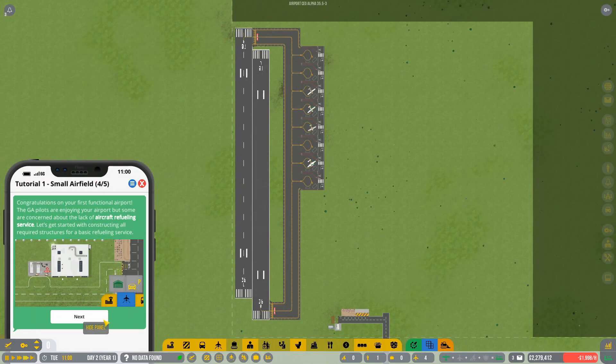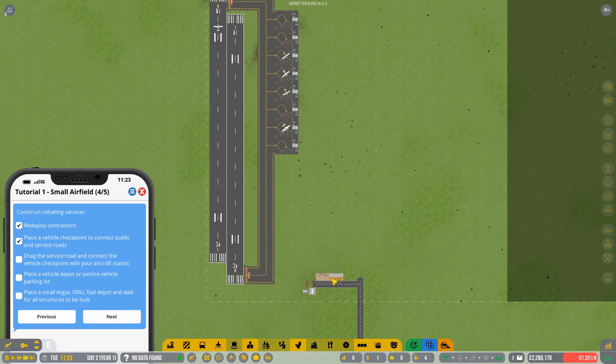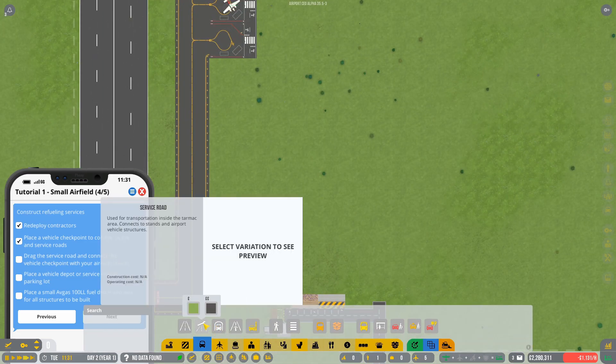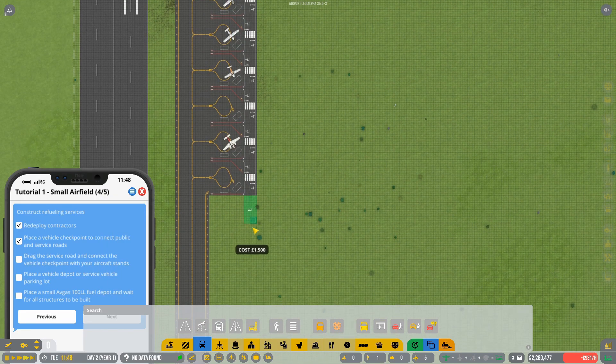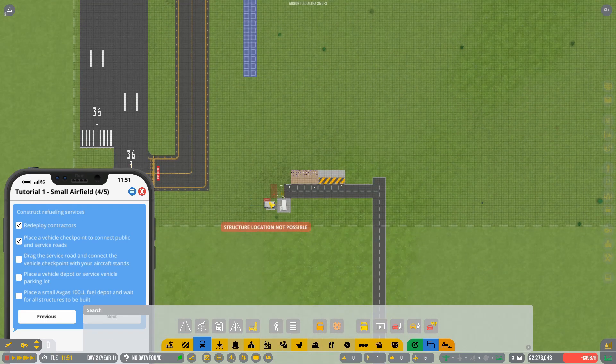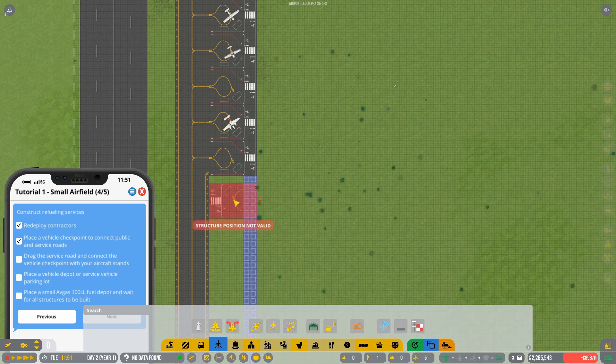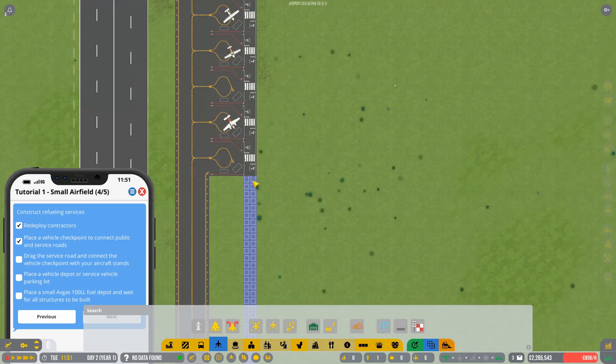Congratulations on completing part three — on to part four which covers aircraft refueling. Hit next, drag a service road and connect the vehicle checkpoint with your stands. A quick tip on service roads: if you click Infrastructure, Transportation, then the asphalt service road, you could run it directly down here. However, I wouldn't recommend this because if you later want to add more stands, you'll have to remove this road first.